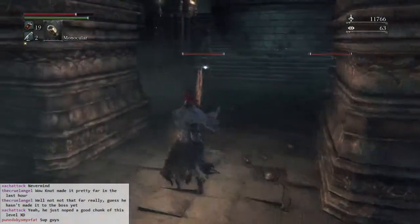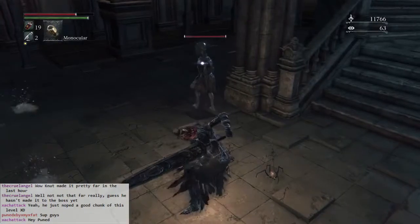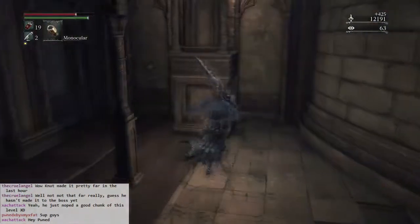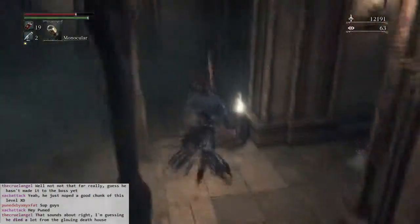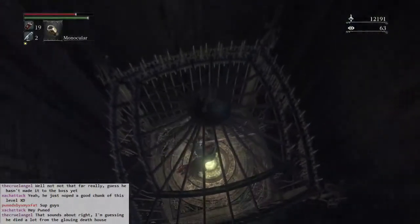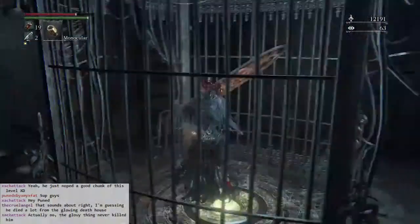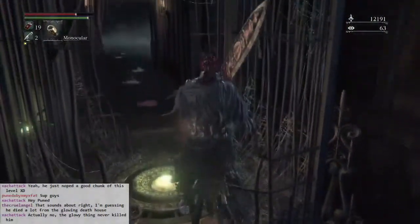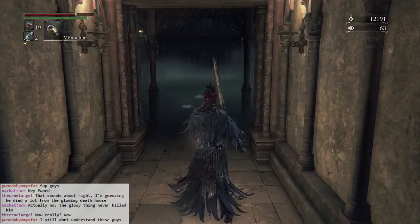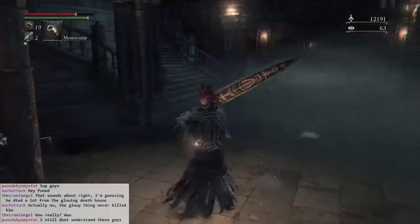Hey little pusher — these guys are supposed to be dangerous but they're not doing that much. They're like the least threatening enemy I've seen so far. I bet I know where this goes. I haven't come to the boss yet but I've also gone back and backtracked. The second shortcut I got was actually a better one — this seems like a farther back shortcut. Glowing death house — I just took the left path, ran past the spiders after the first time fighting them.